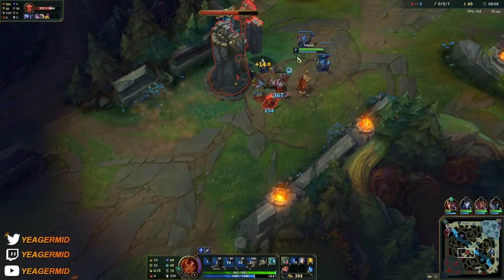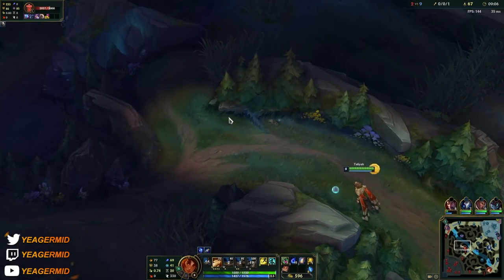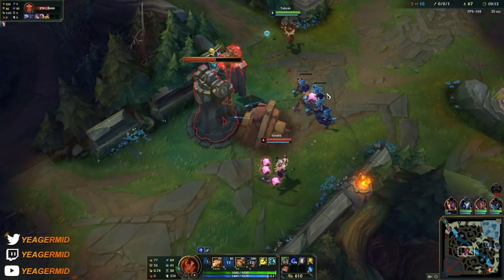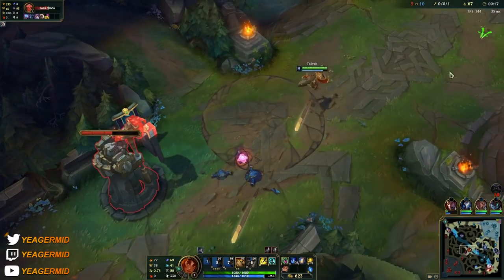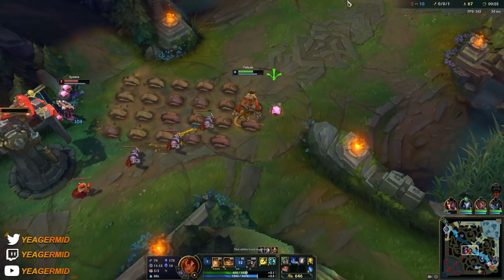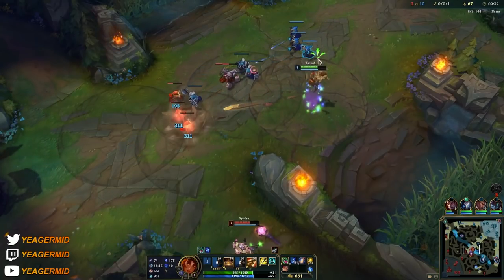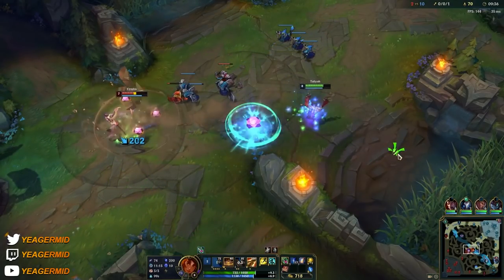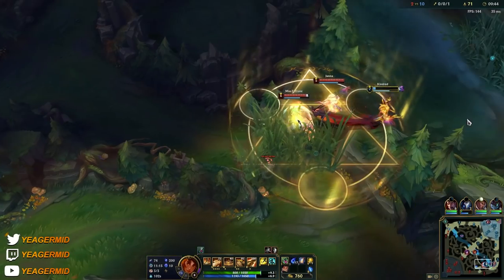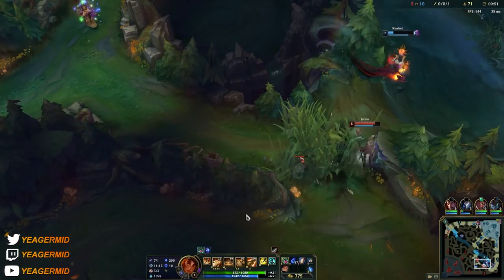I'm running Cleanse this game. Looking at the enemy team — Syndra mid and Evelynn jungle — if I don't have Cleanse I'm going to get permagankeds, and if I get hit by one CC I'm just dead. We also have First Strike, which is really OP right now. The damage is nice and you get free gold, allowing you to scale a lot faster. You also get great inspiration tree runes like free boots, saving you 300 gold. You can also go Electrocute, Dark Harvest, or Arcane Comet — I suggest trying all of them — but First Strike is good into everything.